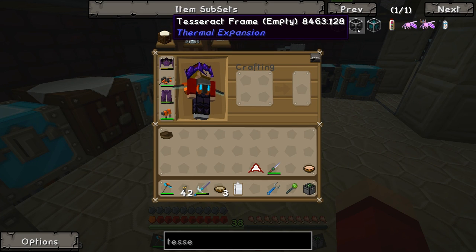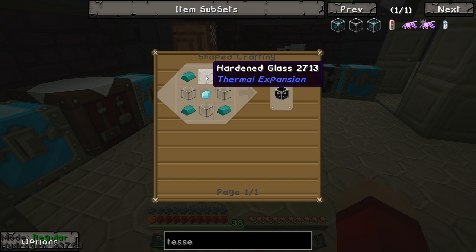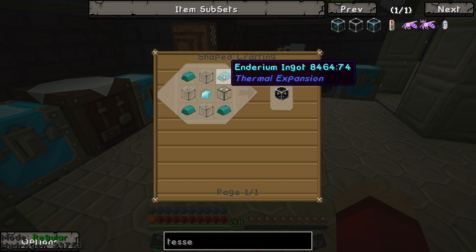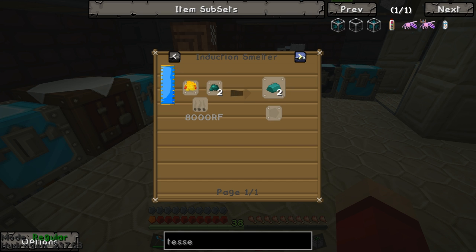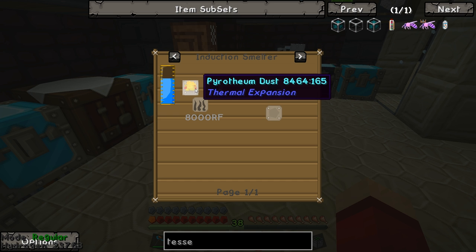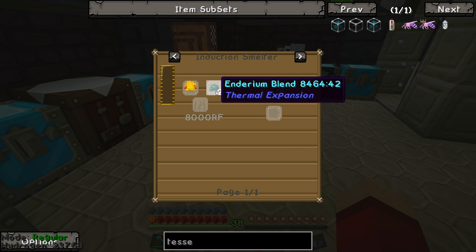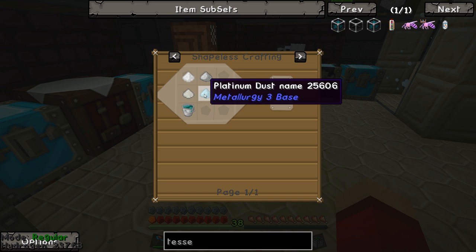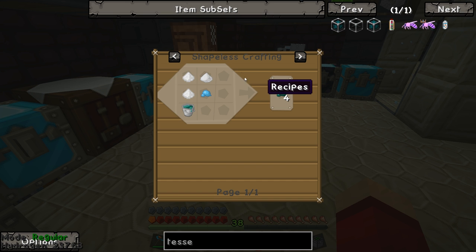To make a tesseract you first have to make an empty tesseract frame. To make this you need hardened glass or fused quartz — either will do — enderium ingots, and a diamond. The enderium is really the most difficult part because to make it you have to combine enderium blend with pyrotheum dust in an induction smelter.